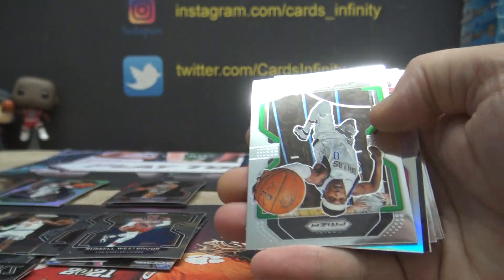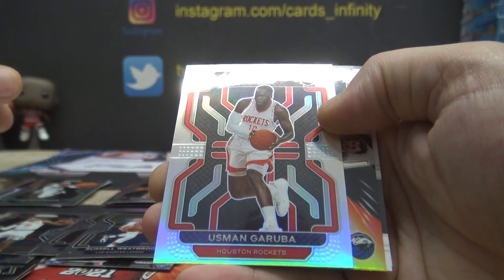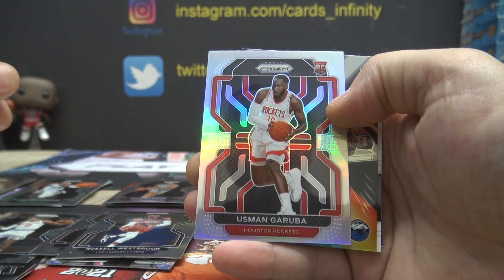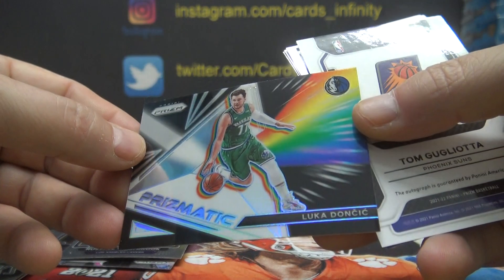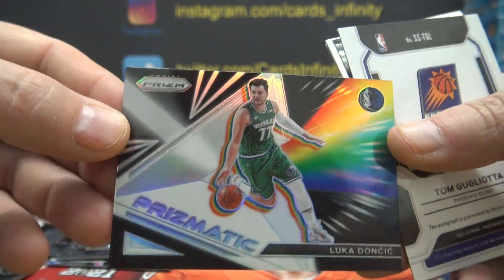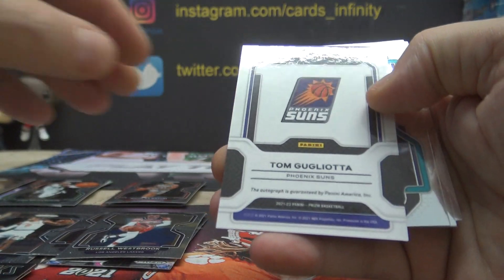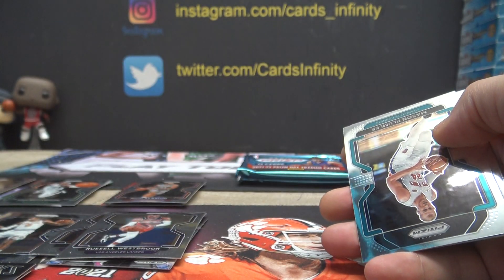Another Jalen Brunson. Flip and turn. Josh Richardson. We have a silver — Usman Garuba, rookie for the Rockets. Future all-star Kelly Oliynyk — well, you know he is, I'm just talking truth. Here's a Luka — these are cool looking. Prismatic insert, Luka Doncic. And Tom Gugliotta for the Suns — first autograph goes to the Suns. Old Tom Gugliotta.